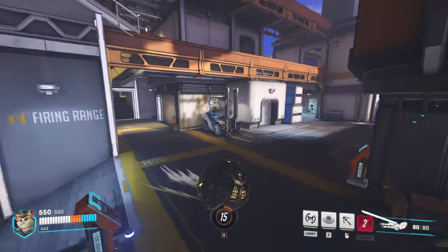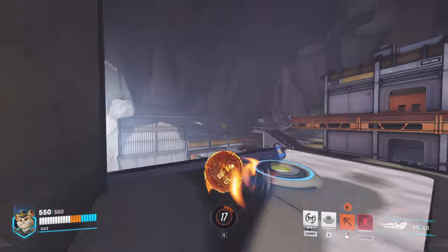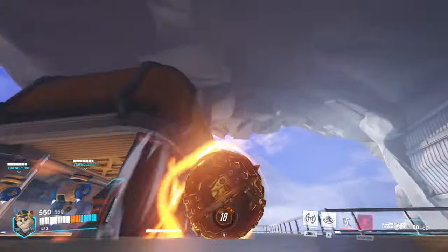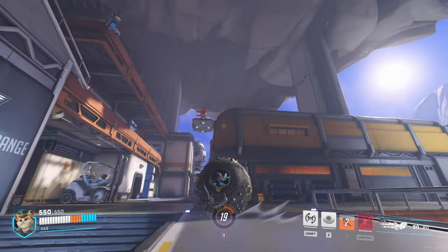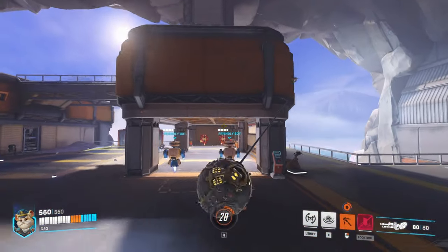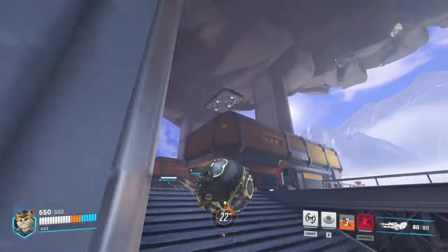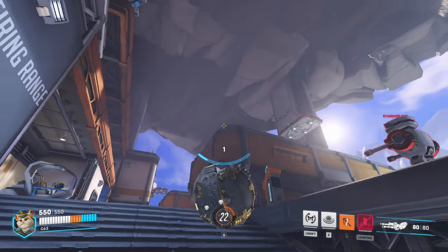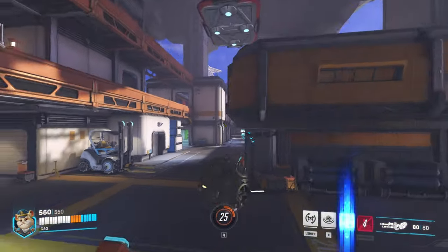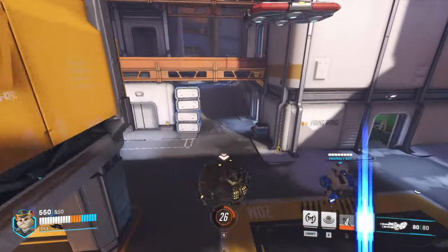Another thing: always aim high with Hammond's grappling hook. If you aim high, you have a longer reach and you can just hold on to it — swinging onto one position and holding on the entire time until it breaks off. If you hold lower you can, but you can't get up high enough and you'll always struggle with it. So always aim high so you can get up to high places.